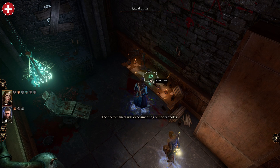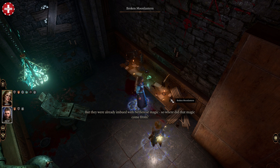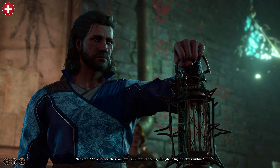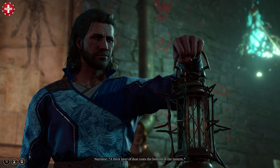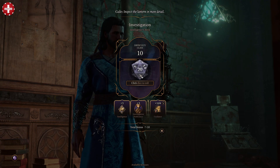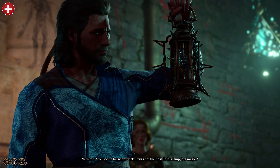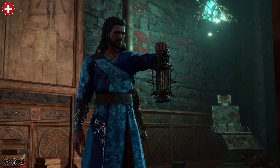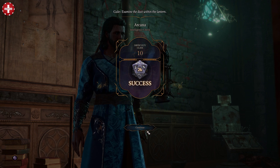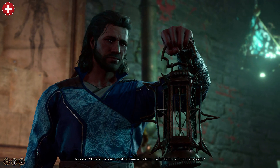The necromancer was experimenting on the tadpoles from this ritual site. You'll have to collect a dead pixie and a broken moon lantern. A magic object catches your eye — a lantern, though no light flickers within, and a thick layer of dust coats the bottom. You see no burner or wick; it was not fuel that lit this lamp but magic. This is pixie dust, used to illuminate a lamp or left behind after a pixie's death.